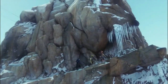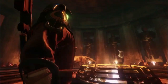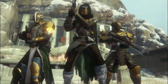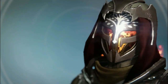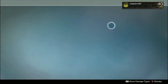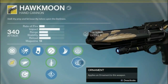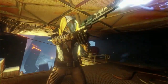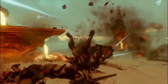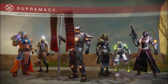Step four is material farming. With three Guardians you have more inventory space to stock up on spin metal, spirit bloom, worm spore, relic iron, armor materials, weapon materials, motes of light, and strange coins. Strange coins let you visit Xur the first week and buy new items. Motes of light let you level up any new weapon or armor piece immediately. Then you can use relic iron and spirit bloom to upgrade perks and fully max out your weapons and armor.